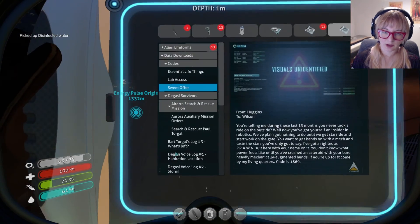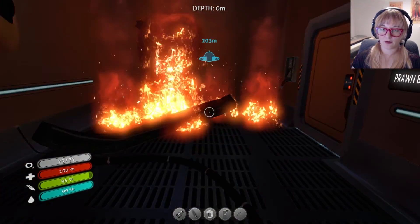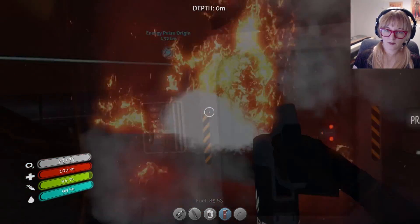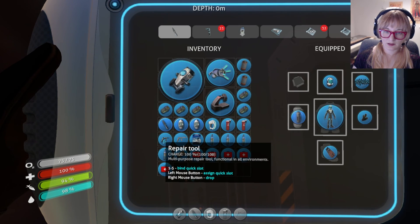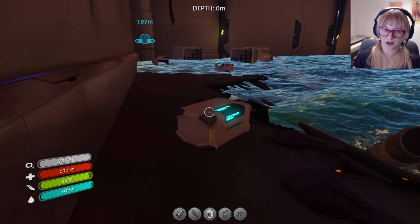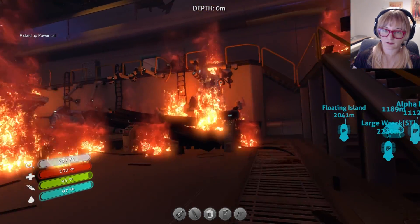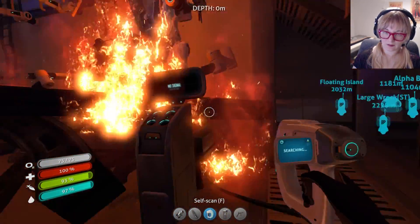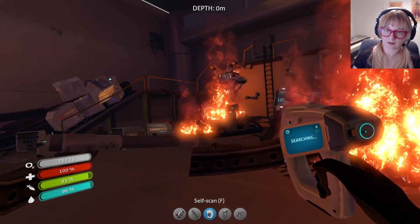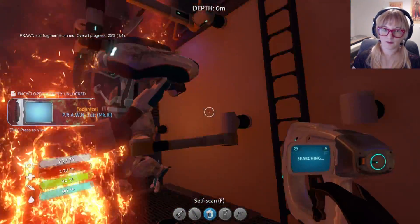I am so over batteries, but I am going to eat a nutrient block and drink some water. If we ever need more batteries we know where to go. Let's put out this fire — this is another good reason we had a repair tool before we came here. There we go, hooray — the prawn suit bay! I will take all the power cells I can get. Can I scan these without getting burned and without having to put out the fire? I find it very strange that an entire prawn suit is laying there but it's only considered a fragment.